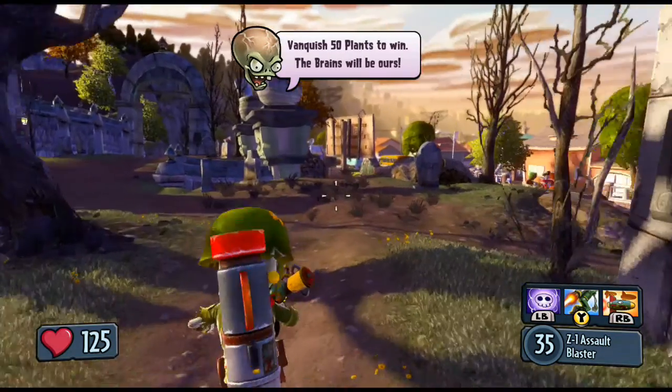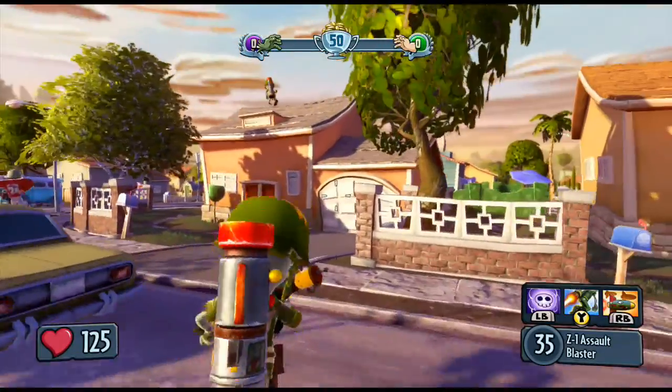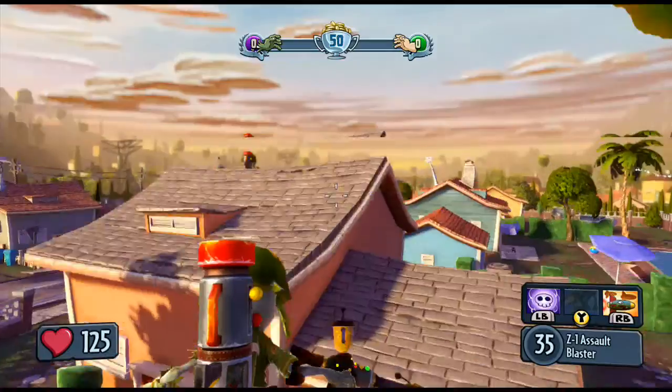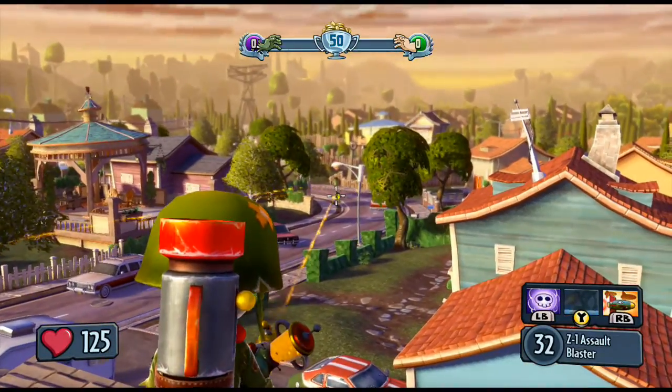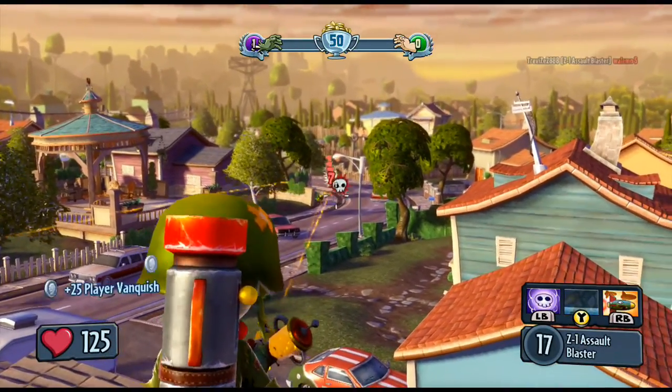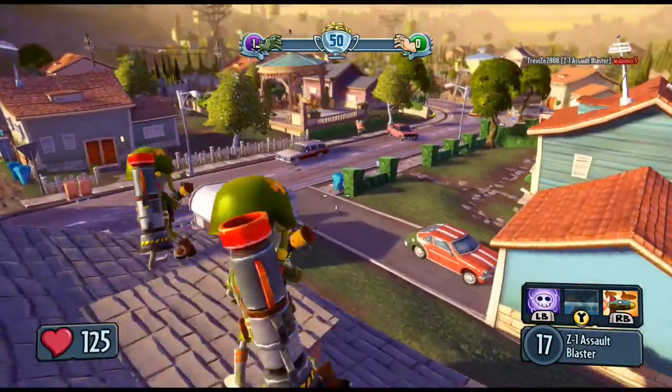Here is the foot soldier in game. Fairly average movement speed and jumping height. You can use your jetpack and jump up on the rooftops and stuff like that. Here's the main weapon — like I say you can be fairly effective with it at long range.